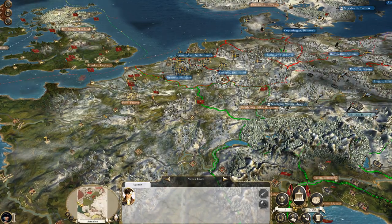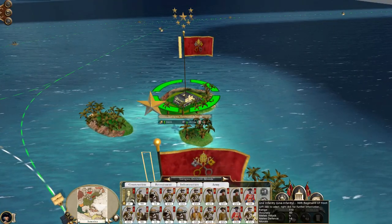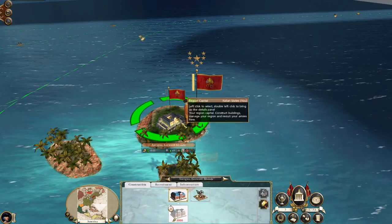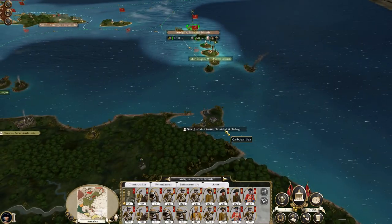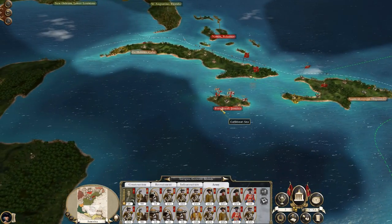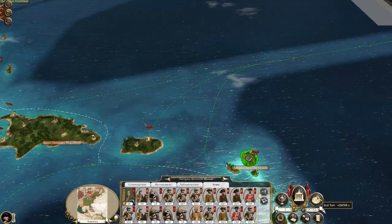Let's hop over to the Americas. We have this force here at Antigua - can you leave yet? Nope. Could build a garrison but I didn't really want to - I'll just be sailing down to take Trinidad and Tobago anyway. But apart from that everything's going okay, making a lot of trade. Let's hit enter.